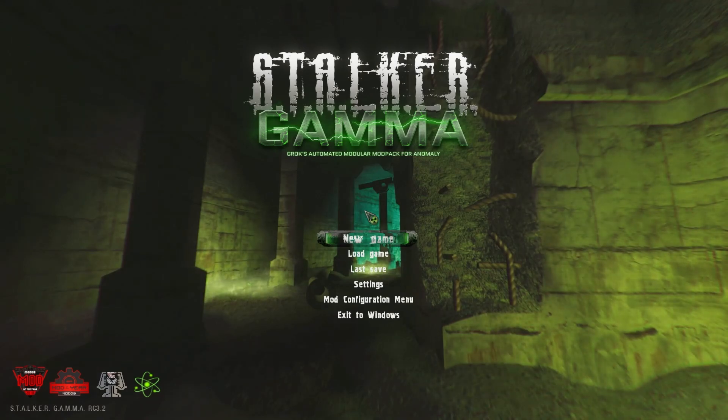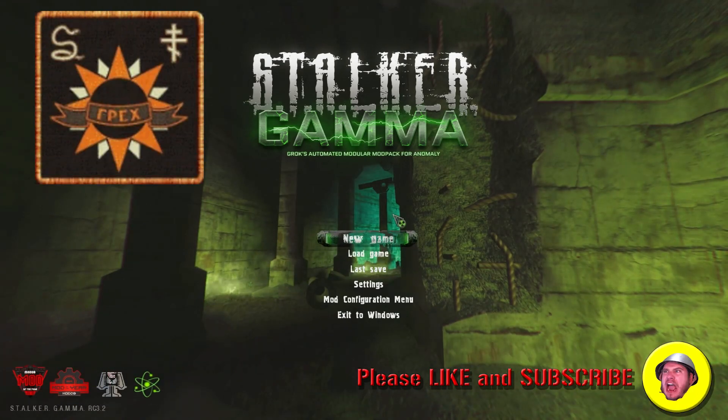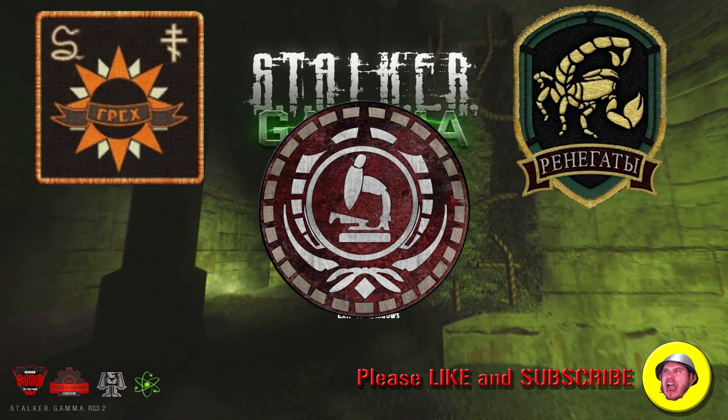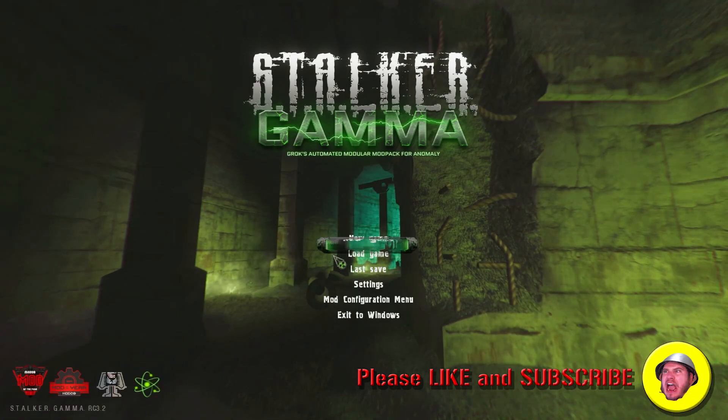Hey everyone and welcome to another Stalker Gamma guide. Today we'll be going over how to unlock the other three factions when you're ready for a higher difficulty gameplay. The other three factions are going to be Sin, UNISG, and the Renegades. To do this you will have to put in specific words into your character menu, but with that let's get started.